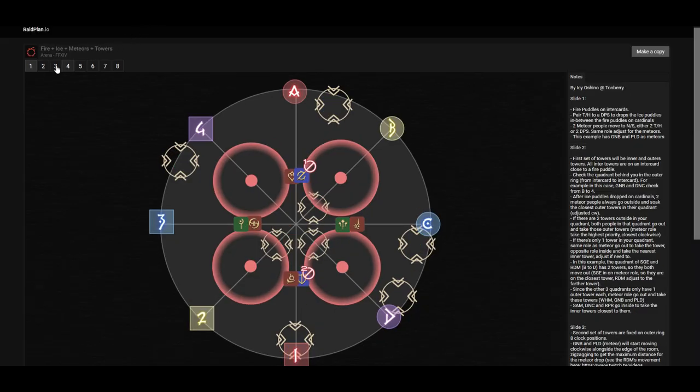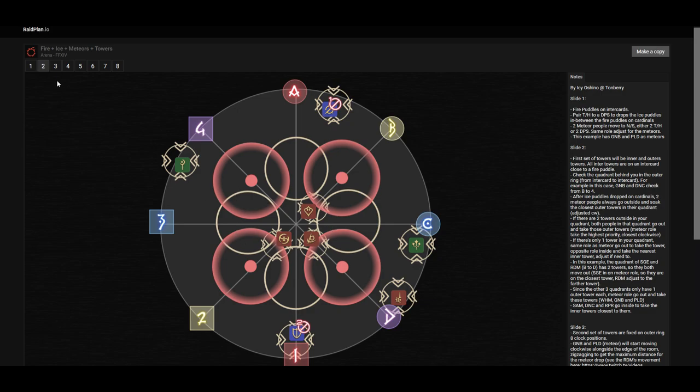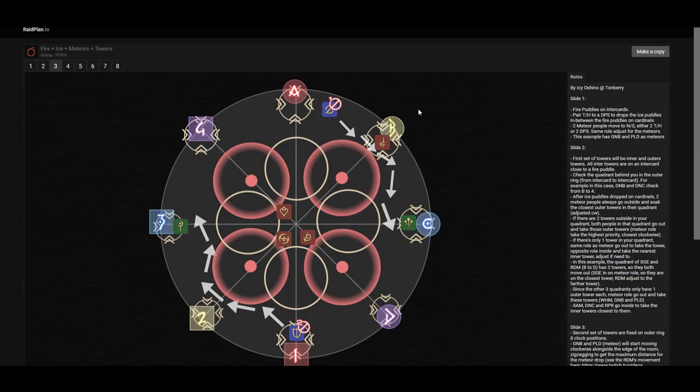This shows where the ice puddles drop. Moving to the next slide, you will notice that the gunbreaker and the paladin are not moving directly outward — they are moving in a zigzag pattern, following the outside edge of the ice and fire puddles. They follow the ice puddle edge, then go towards the fire puddle, then into the ice puddle, and then onto A. The same goes for the gunbreaker. The reason for this is to make sure meteors are not dropped too close to each other, as that will cause a wipe.